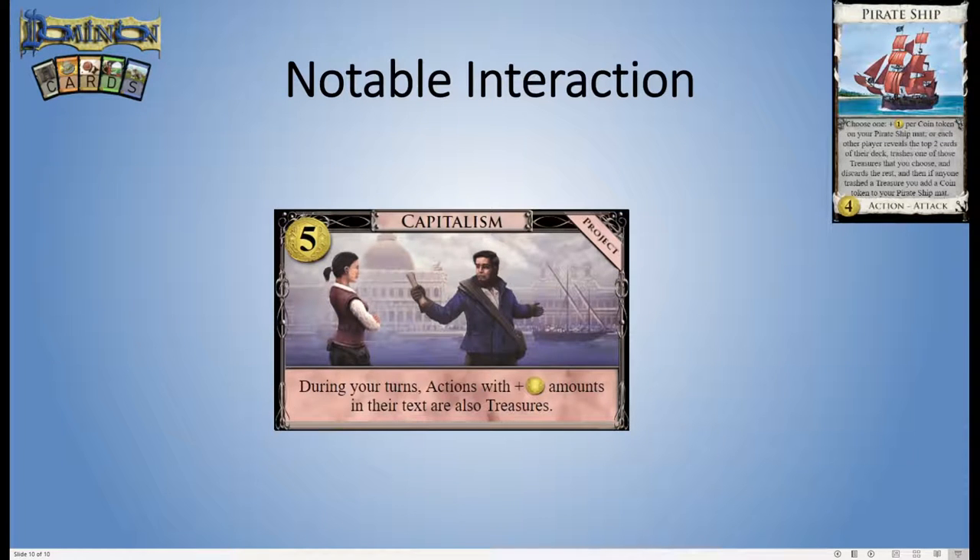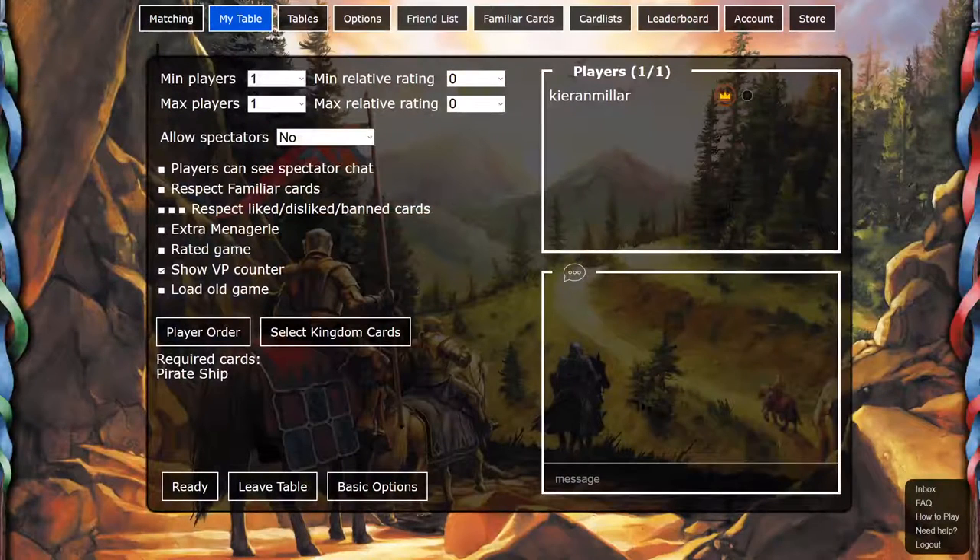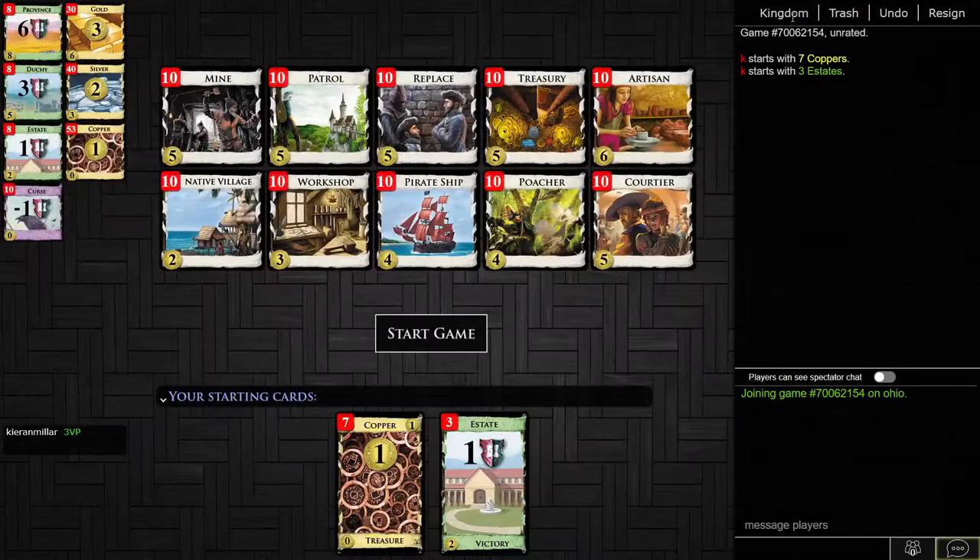And that's kind of it for Pirate Ship. There's not really that much more to say because most of the time when Pirate Ship shows up, you are not buying it — this is a very poor card. I don't recommend it, especially in two-player games online. If you see Pirate Ship come up, just don't buy it most of the time. So what we're going to do now is head over to the online client and generate some boards with Pirate Ship to see if it's any good.